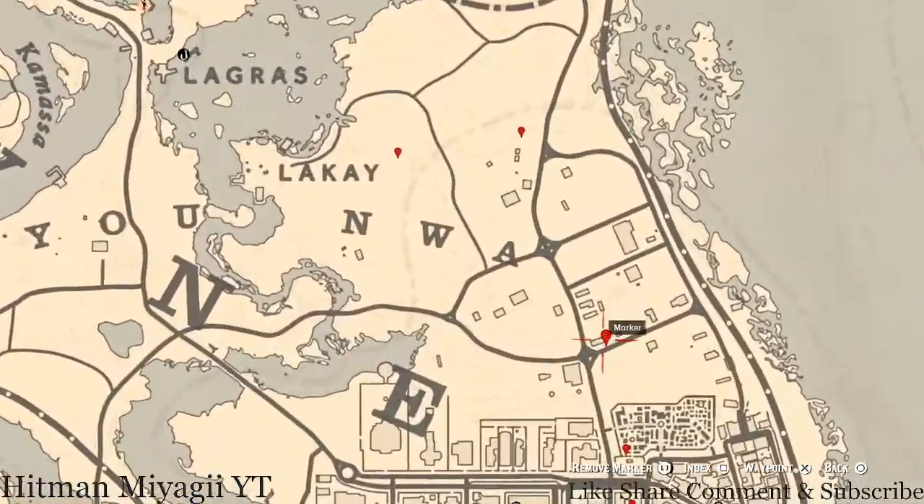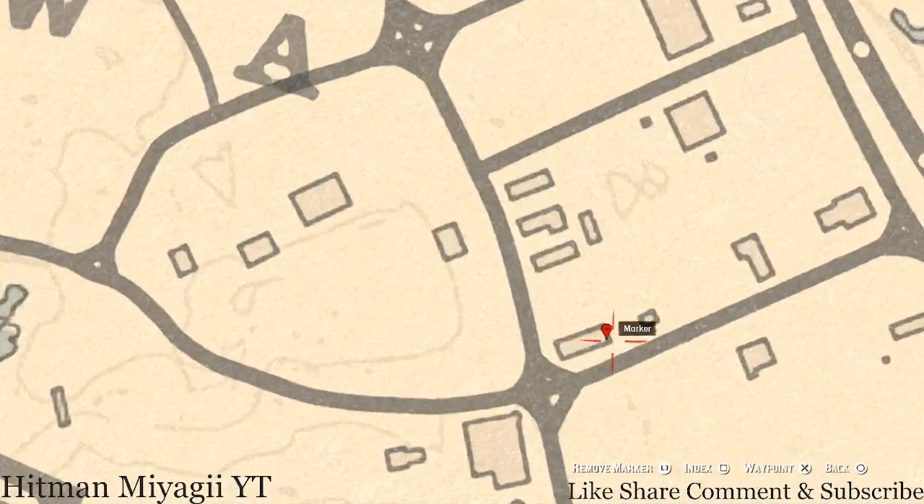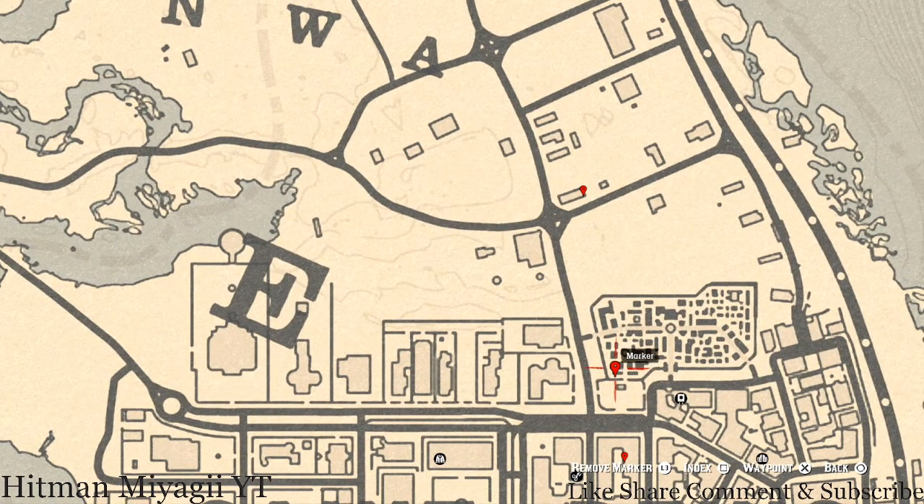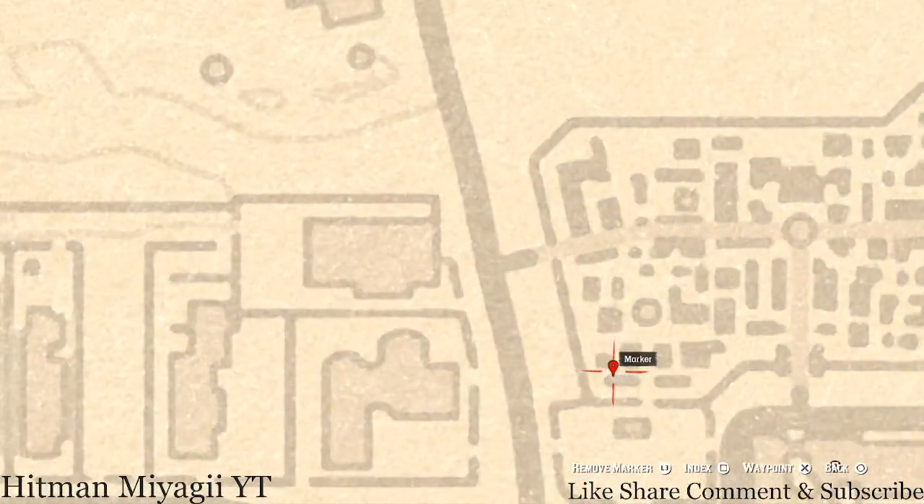Let's go all the way over to the right to our next marker which is another family heirloom. This family heirloom is on the back porch right here at this location — you guys will get a horse hairbrush and it's on the table on this back porch or deck.